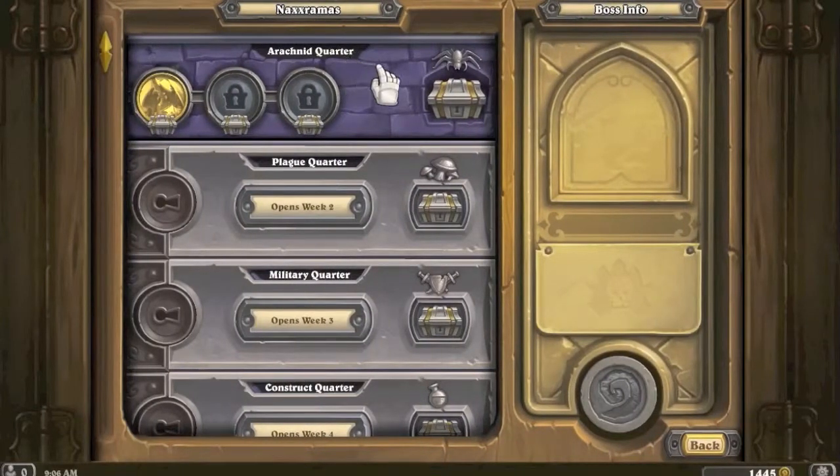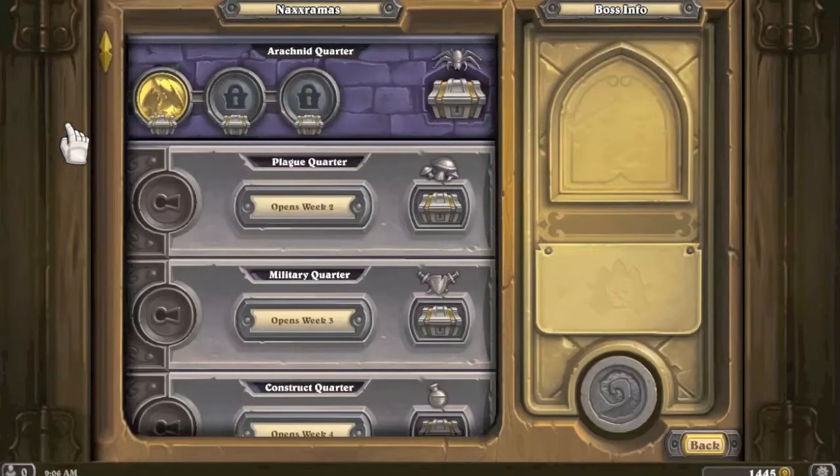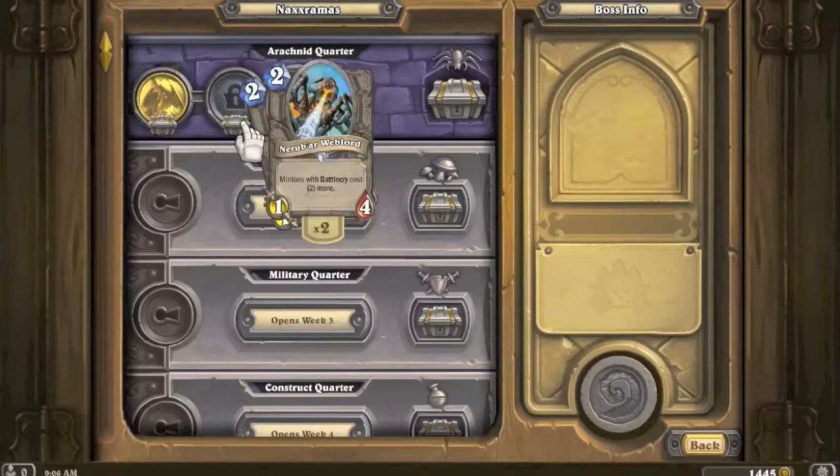We got the Arachnid Corridor for free - that's how it started. The first game unlocks the Haunted Creeper - Deathrattle: summon two 1/1 Spectral Spiders. That's so good; you can think of this as a 3/4 for two mana, that's crazy good. The second game we get Nerubian Web Lord - minions with battlecry cost two more. Pretty good, kind of weird stats - it's a 1/4 for two mana.